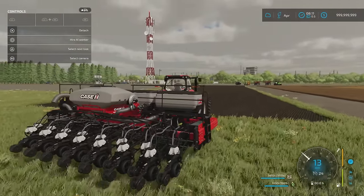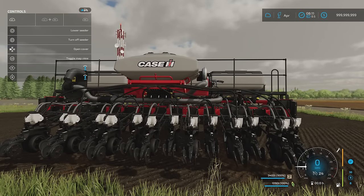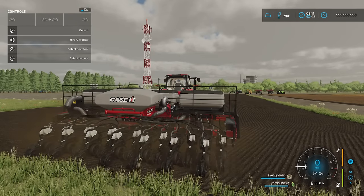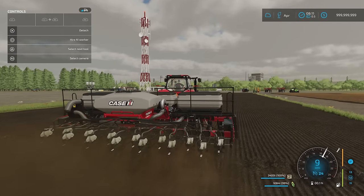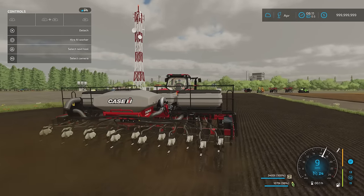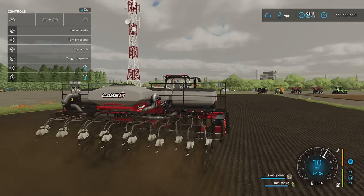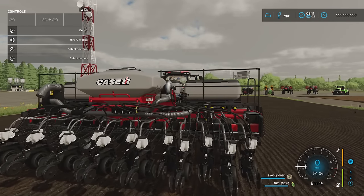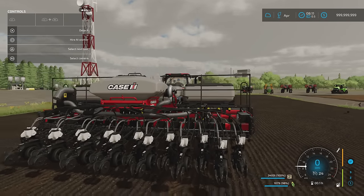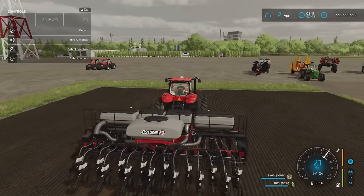There's a nice little bit of bounce on the suspension as you're driving along. Getting it in the light you can see the detail, and there are fan sounds when it's running. Listen to that — all that independent movement on the back as we go over the ground. That sounds fantastic. That's the Case IH Easy Riser 3215.